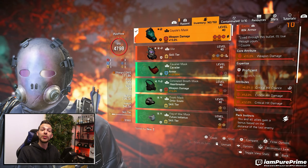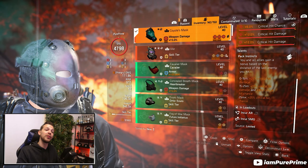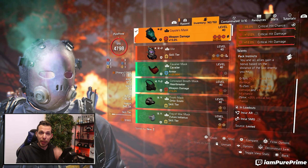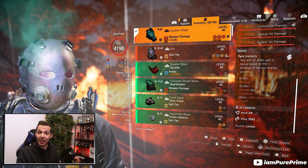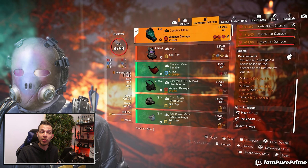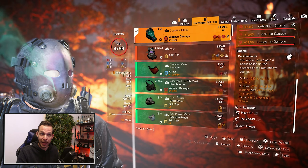Starting with the Coyote's Mask — everybody knows this mask. It's one of the best masks to run because it already comes with everything we're looking for in a DPS build: critical hit chance, critical hit damage, and a mod slot. But why is the Coyote's Mask so important within the incursion? Because of its talent, Pack Instincts: you and all allies gain a bonus based on the distance of the last enemy you hit. If your team runs three Coyote's Masks, you can get all buffs — up to 35% critical hit chance and 35% critical hit damage.